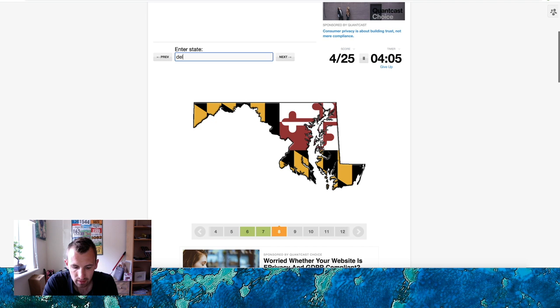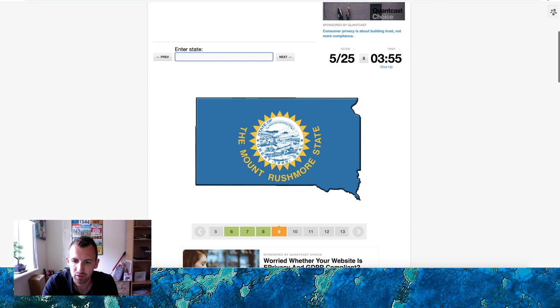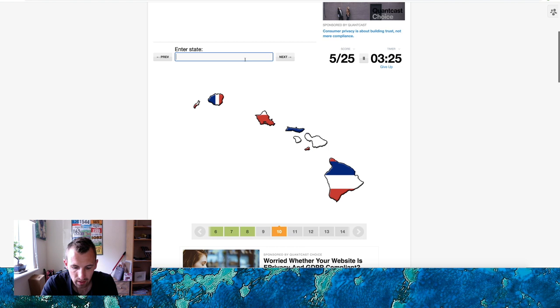Is that Delaware? No — Maryland? Is it Maryland? It's one of — yes, Maryland, get in! The Mount Rushmore state — now if I knew where Mount Rushmore was... I should know that one. No, I'm gonna have to skip that one. This one is Hawaii — easy one there.